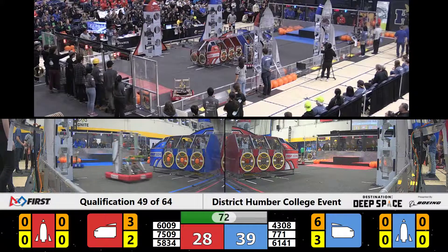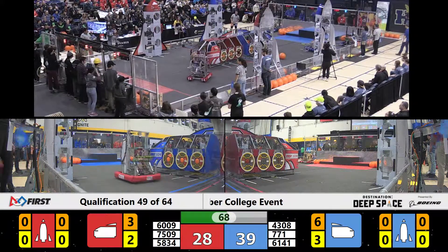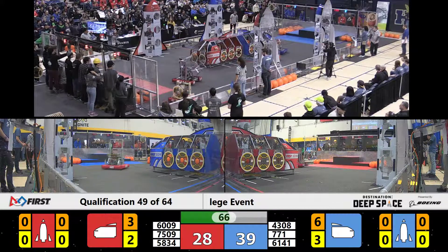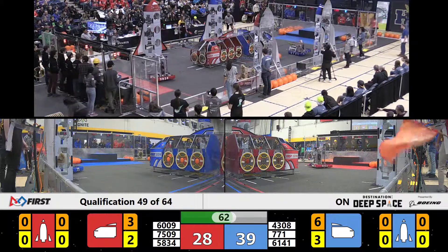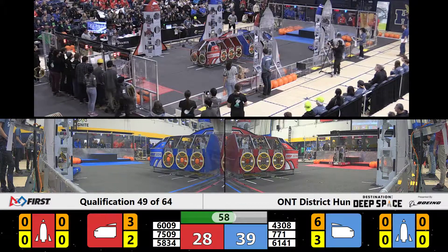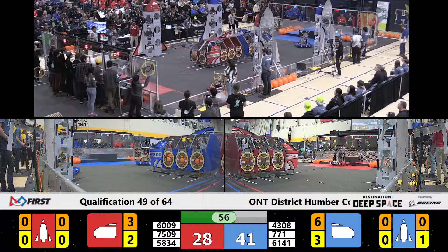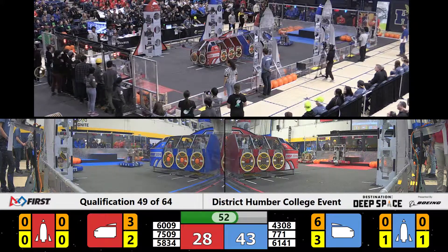Great job by Cyberheart to realize you've got to slow down your opponents and de-score some points as well. Some strands of robot parts go flying off of Cyberheart — we're going to see if that's going to be disabling their robot. 7509 now has a hatch panel; they're going to the red alliance rocket, but the hatch panel just falls short of the hook-and-loop tape that fastens the hatch panels to the rockets.